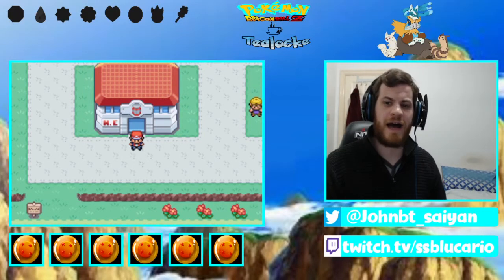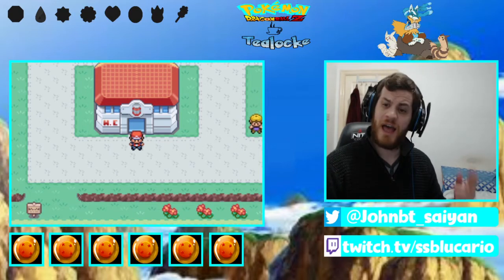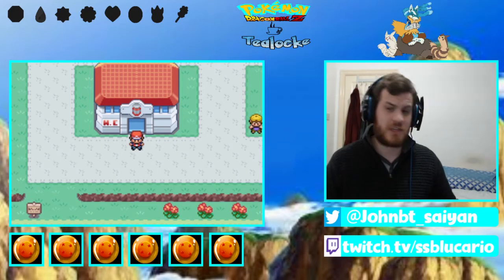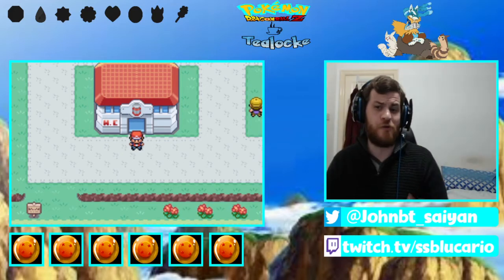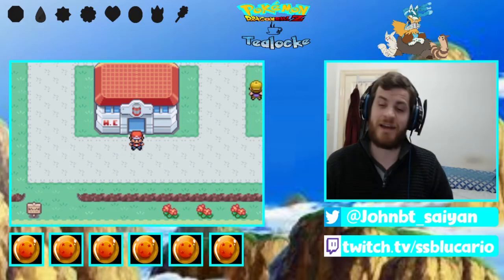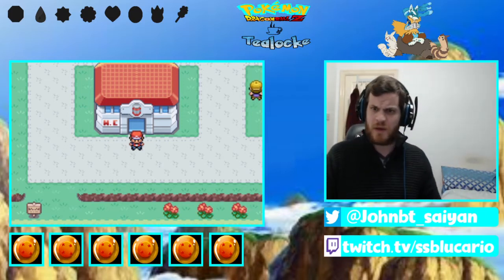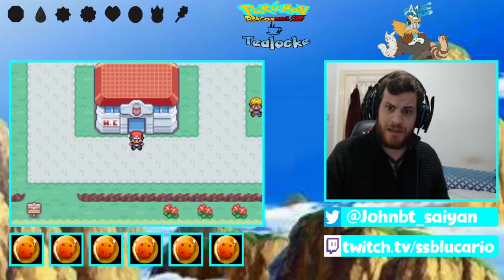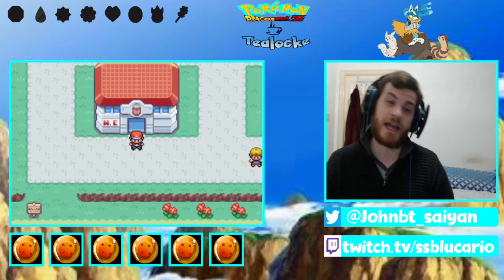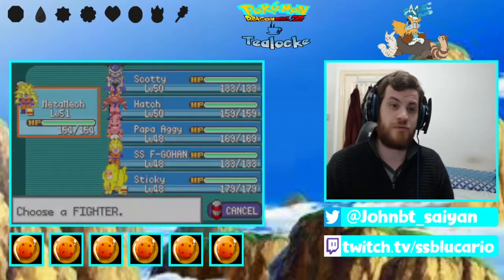Hello and welcome back to this Pokemon Dragon Ball Z team training T-Lock. I'm your host Super Saiyan Blue Lucario. On our last episode we didn't just catch one, not two, but three legends! We got three legendary fighters on the last episode and a titanic final gym battle which also had some legends in it. Of course that went to another roulette spin and there's been some team changes going into this episode. So without further ado, a quick team recap.